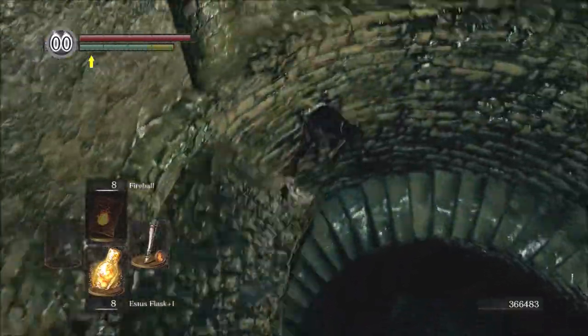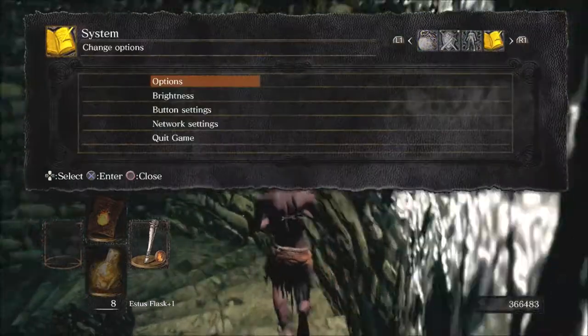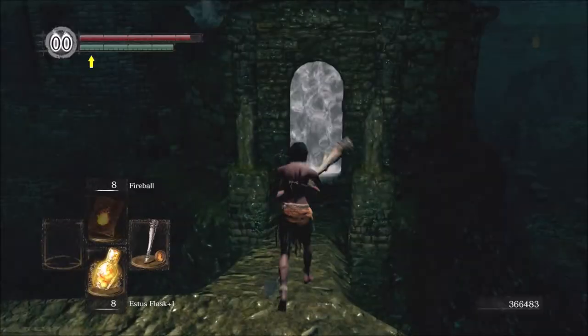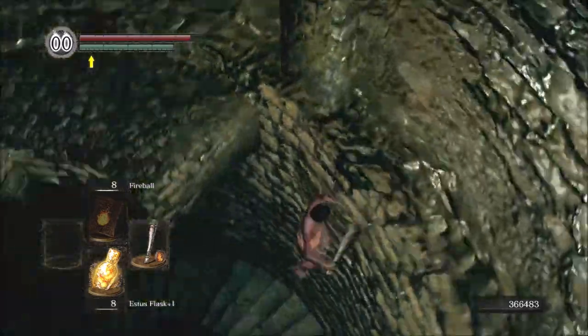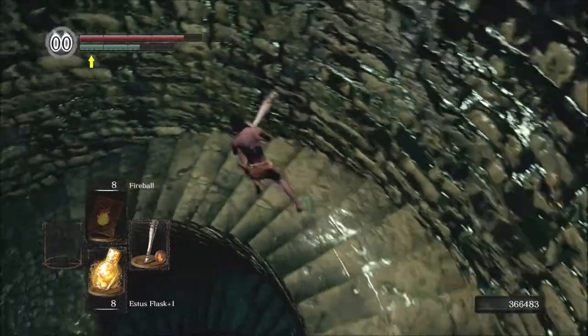The annoying thing about the ghosts is that they can actually follow you past the fogwall, so I prefer to do a safequit after passing through. This will position you outside the fogwall again, but at least then only one ghost will be aggroed, and that one is designed to not follow you all the way down. It may not be absolutely necessary but it is definitely a lot safer.